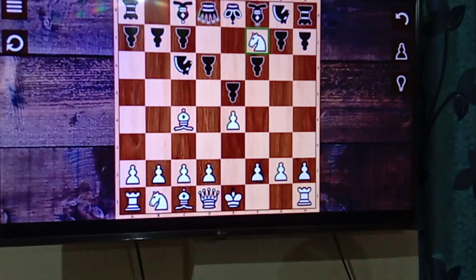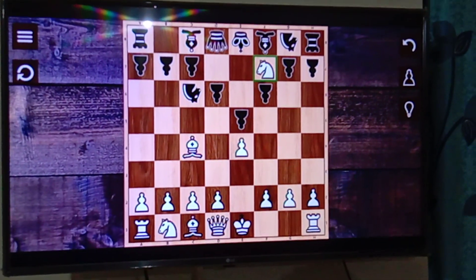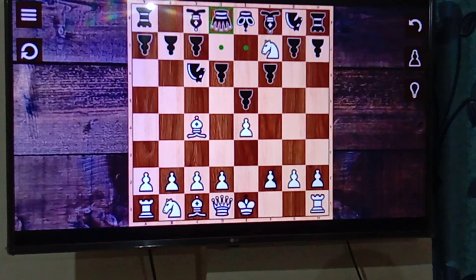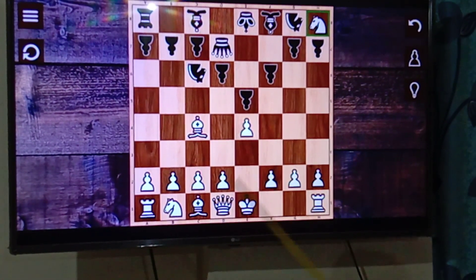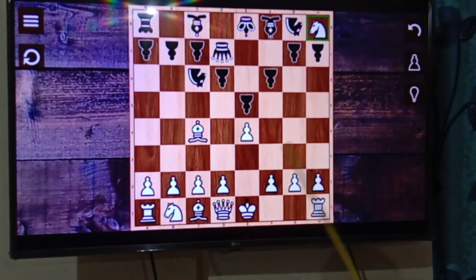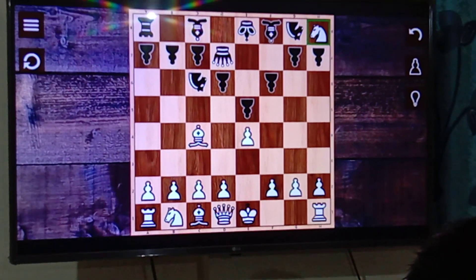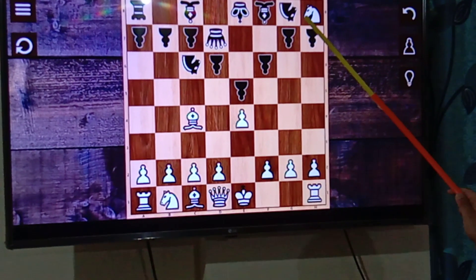If you don't want the queen to die and prefer to win without losing your queen, you can play this variation — without losing your queen and with much enthusiasm. He will move his queen, and then we take the rook. We are now in a serious positional advantage and also a piece advantage. We've taken his rook and lost nothing. This bishop can now target his knight since no rook is there, the queen can come and attack, and the king is gone.